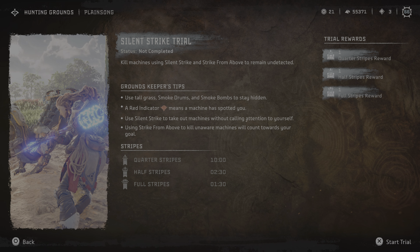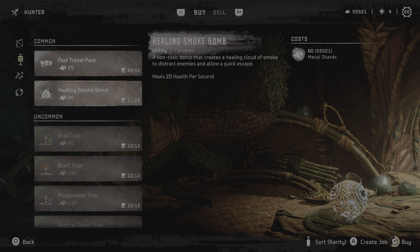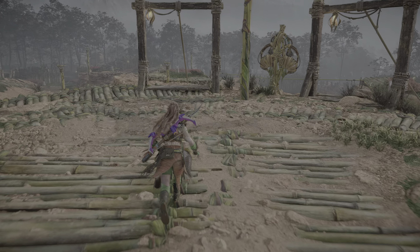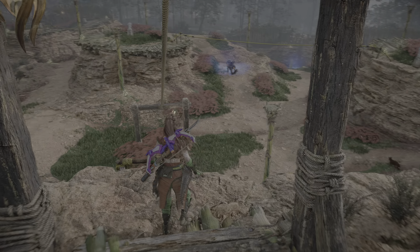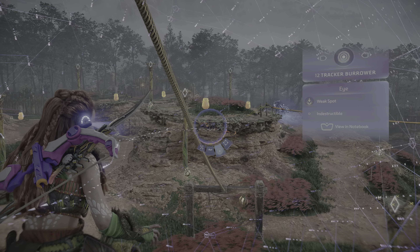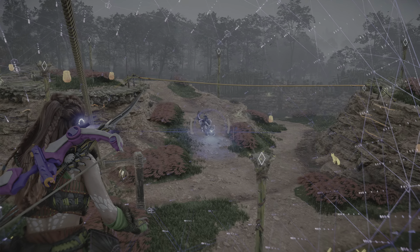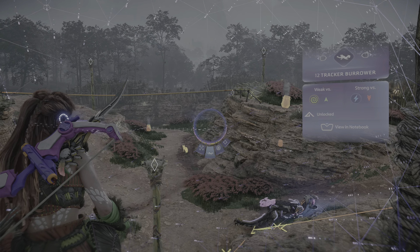And do that in one minute and 30 seconds. Let's do this — one of my best trials. Just use any rope to jump in and it'll start time. So I need to kill three machines and the problem could be to actually find them. Since I don't have world markers, I can't get the triangle that marks them.